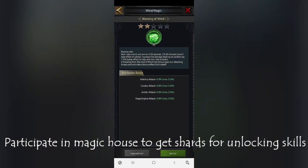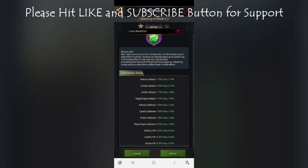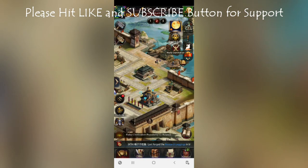Here is the full breakdown: Blessings of Wind 1 gives 30-second march arrival and 60-minute cooldown. Wind 2 is 25 seconds with 50-minute cooldown. Wind 3 is 20 seconds with 40-minute cooldown. Wind 4 is 15 seconds with 30-minute cooldown. Wind 5 gives just 10-second march arrival, 20-minute cooldown, and 7.2% additional damage to all troops. This is great — it will save you a lot of speed-ups.